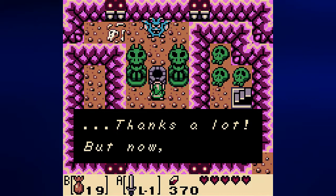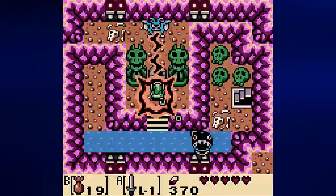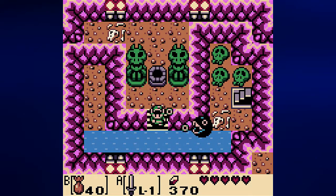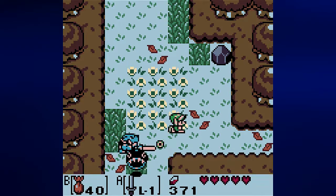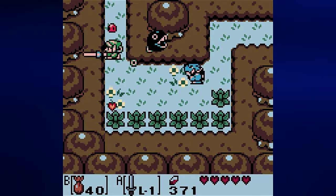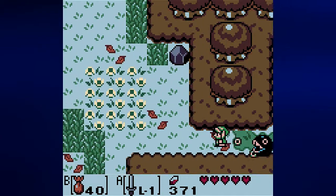An NPC says: 'Hey kid, you woke me up from a fine nap — thanks a lot. But now I'll get my revenge. I'll let you carry more magic powder — are you ready?' We agree, and we now are able to carry 40 uses of magic powder. Sorry to anybody who suffers from epilepsy — I forgot about that.